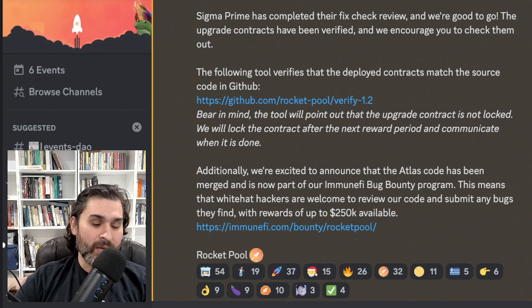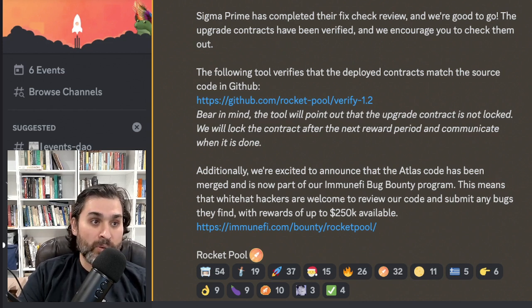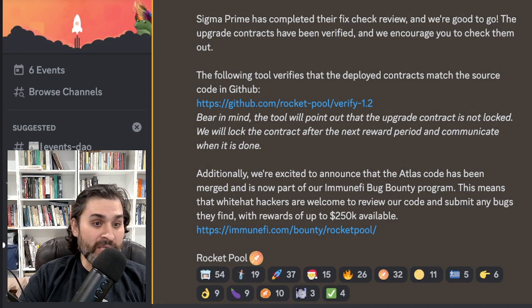One issue is that Rocket Pool is now over a one-billion-dollar protocol in total value locked, and RPL is close to being a billion-dollar token, around number 58-59 in the top 100. I think the $250,000 Immunefi bug bounty is not good enough. We saw Euler, which had a much smaller TVL, get hacked despite having a bug bounty up to a million dollars. The team and community should think about increasing it to at least a million dollars. That said, if you found a bug in testing, you can now claim up to a quarter million dollars — which will buy you a whole lot of RPL.